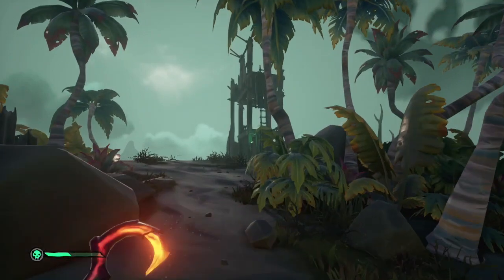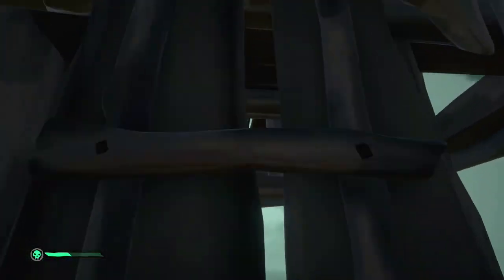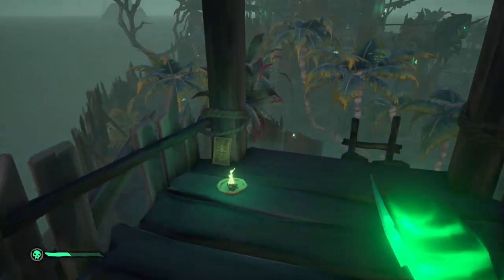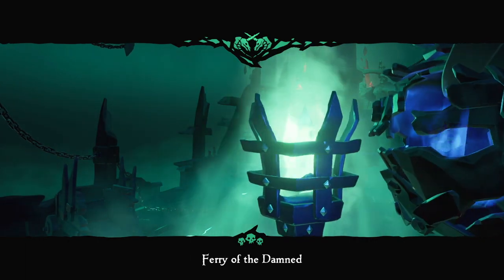'Dead Letters': for this you have to read Umbra's journal over at the Fort of the Damned. Head up to the top of the fort where the vault's entrance can be found, head left and you will see a single outlook post. Head up the ladder, then do a 180 and you will see the journal tucked away to your left.